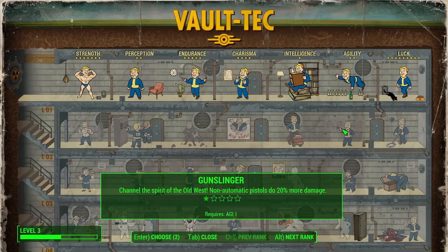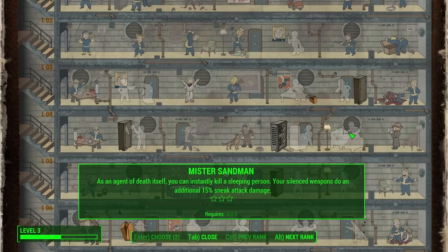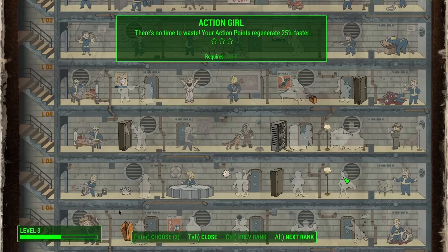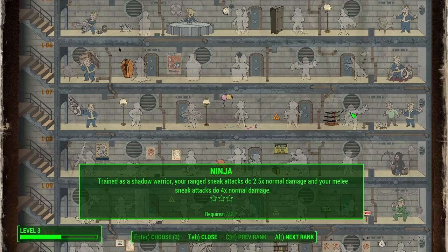Let's see what our options are for Agility — we just have a couple. There's Gunslinger, which makes non-automatic pistols do 20% more damage. There's Commando, which makes automatic weapons do 20% more damage. We cannot take from three onward yet, but I'm still going to look. There's Sneak, making us harder to detect by 20%. There's Mr. Sandman, which makes us an agent of death — we can instantly kill a sleeping person and silenced weapons do an additional 15% sneak attack damage. Next is Action Girl — action points regenerate 25% faster. Moving Target gives 25% damage resistance and 25% energy resistance while sprinting. I kind of wish all of these had the really cute flavor text.